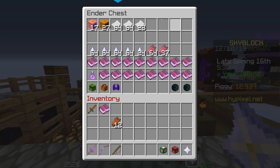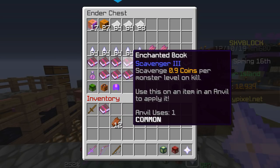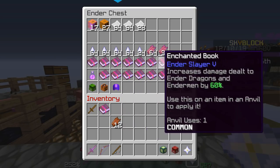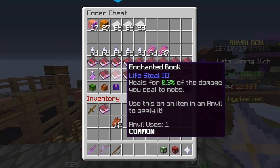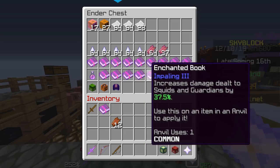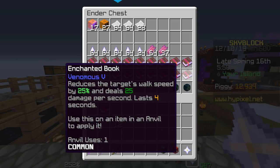When you're trying to max out a sword, these are all the enchantments you're going to want: Cubism, Sharpness, Looting, Scavenger, Experience, Thunderlord, Ender Slayer, Execute, First Strike, Giant Killer, Lifesteal, Vampirism, Luck, Impaling, Critical, Lethality, and the most controversial — Venomous. They recently fixed this one, but it does actually slow down the walk speed of enemies and it no longer causes invulnerability ticks. So still worth it.